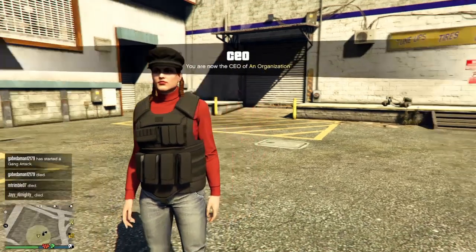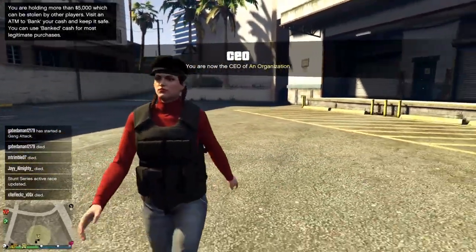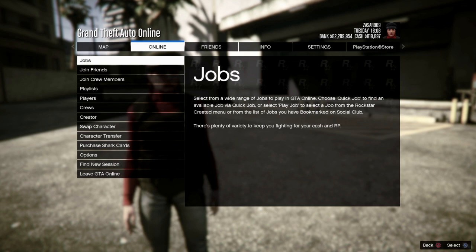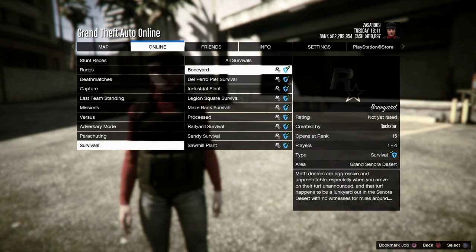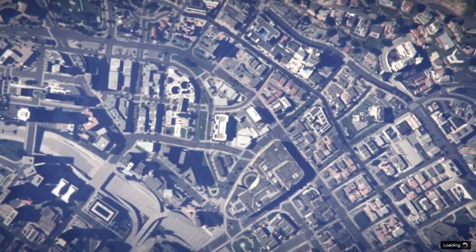Go ahead and get the outfit that you want, then go to your start menu. Go to Online, then Jobs, Play Job, Rockstar Created, and start up any survival. Make sure you start one that's either close to your apartment or close to the store in town.